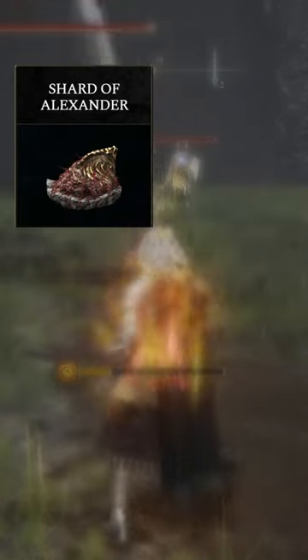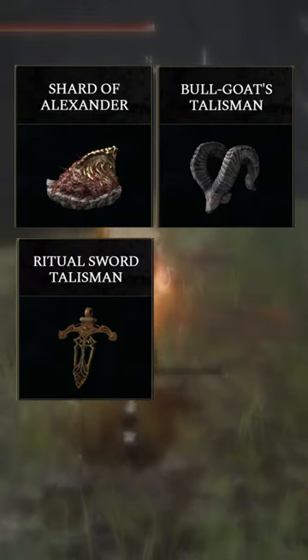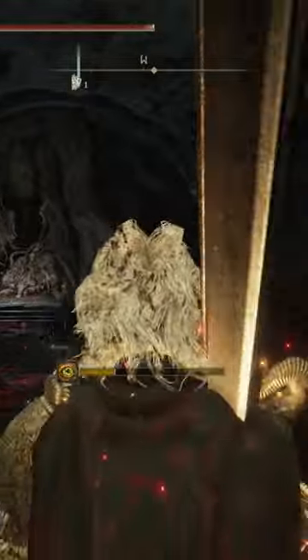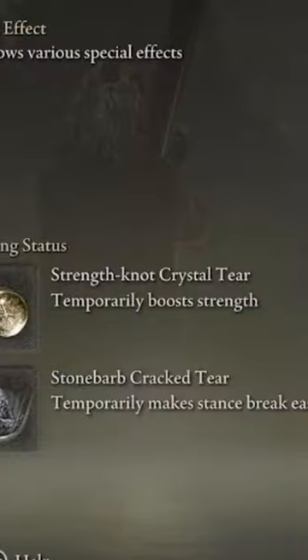You're also going to use Shard of Alexander, Bullgoat's Talisman, Ritual Sword Talisman, and the Axe Talisman. You're also going to use Howl of Shurubri and Bolden Vow for their respective buffs. And for your flask, you're going to use the Strengthknot Crystal Tear and the Stonebarb Cracked Tear.